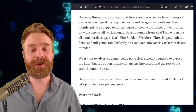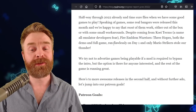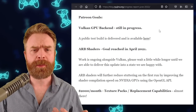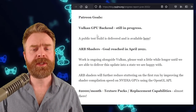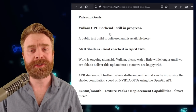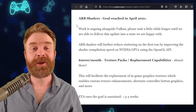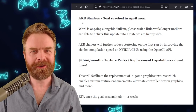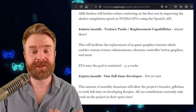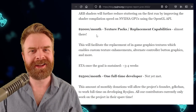One thing to take note of here: Fire Emblem Warriors 3 Hopes, both the demo and full game, ran flawlessly on day one — it's playable in Ryujinx. Moving to their Patreon goals, their Vulkan GPU backend is available but still in progress, so if you want to check out a public test build, there is a link right in this report. The goal for ARB Shaders was reached and is currently in progress. As for the rest of the goals, they start at $2,000 a month, and Ryujinx is just over $1,600, so they're getting there.